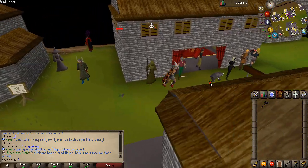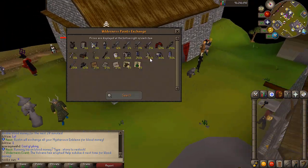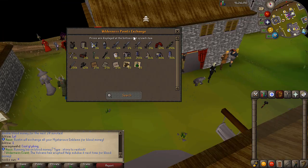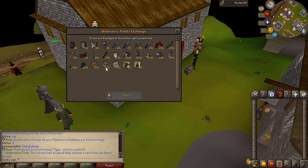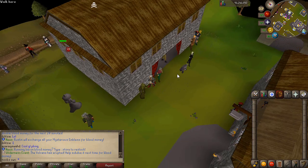Then once you go here, you have the Rustin, which is the blood money store basically. So you get wilderness points which you can then spend right here. You can get the Raids 2 armor right here. As you can see, you can get Twisted Bow, Acestrals, Ghrazi Rapier, Avernic Hilt. You can also unlock these new prayers. So yeah, that's all pretty nice as well.